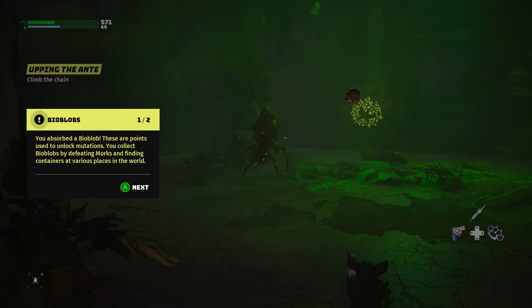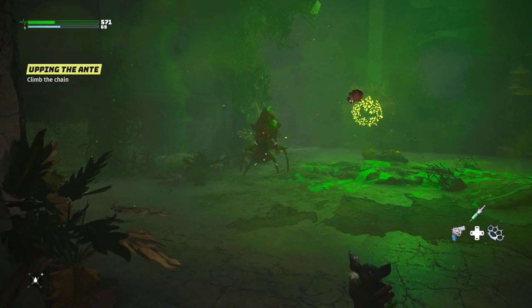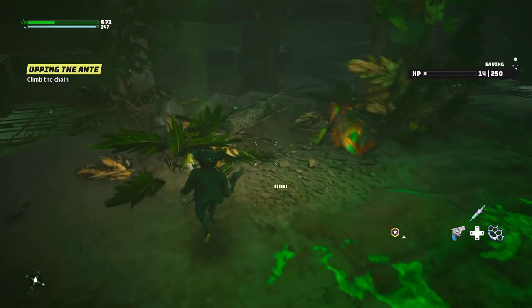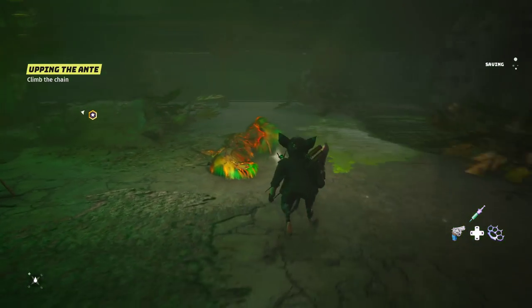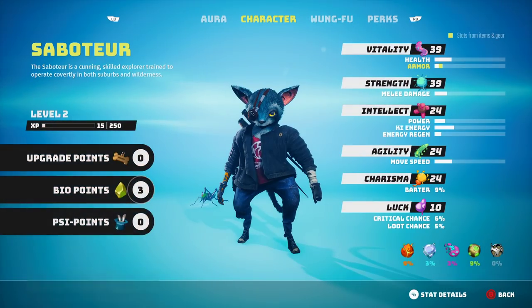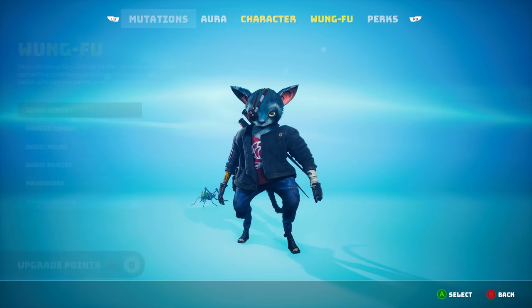You absorbed a bioblob. These are points used to unlock mutations. You defeat Morks and find containers, and use them to unlock special powers at any time by accessing the mutations menu. Where's the mutations menu? Go to the mutations tab to unlock psi powers, biogenics, and upgrade your resistances.